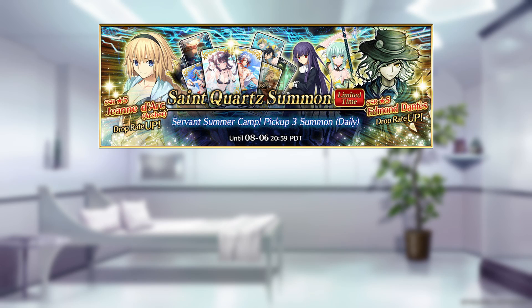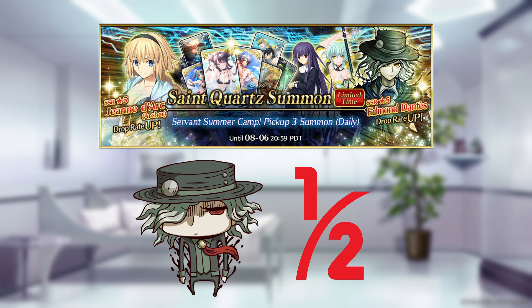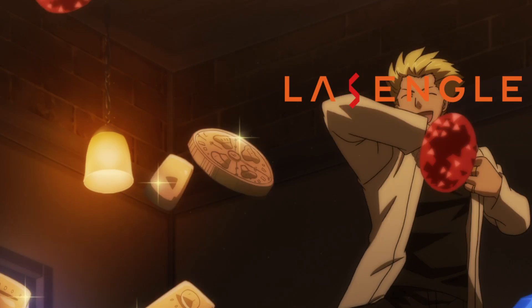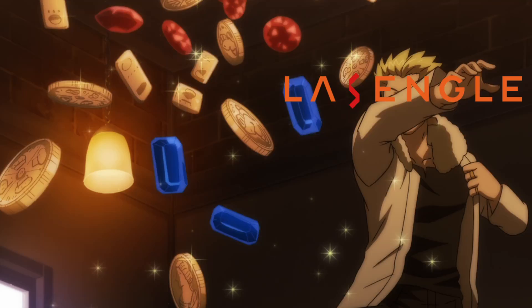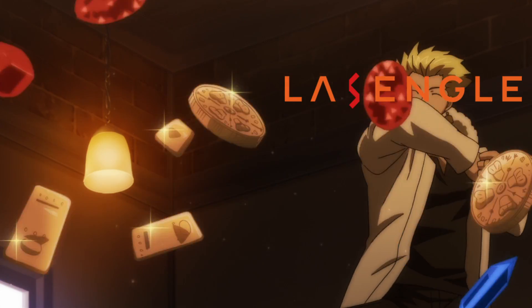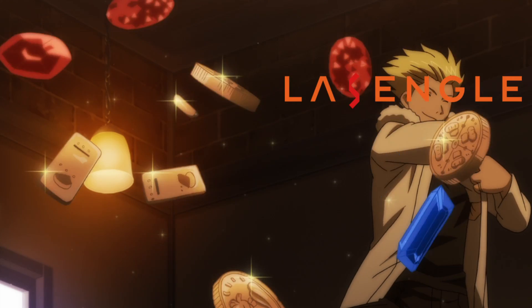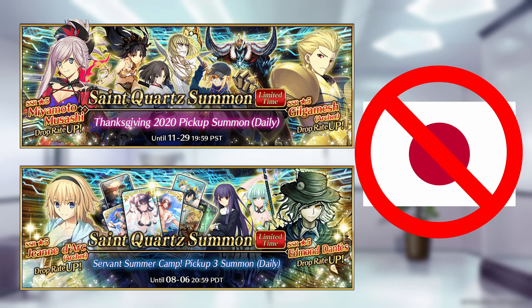As for the summer banner, there was one day where Edmond Dantes was incorrectly set to appear half as often as he was meant to. After the bug was discovered, they actually halted all summoning for a brief time before starting maintenance. All players who summoned on the banner that day were given a full refund of all summoning currency, even differentiating between free and paid quartz, in addition to keeping whatever they did summon. Interestingly, both of these banners were NA exclusive with no JP equivalent.